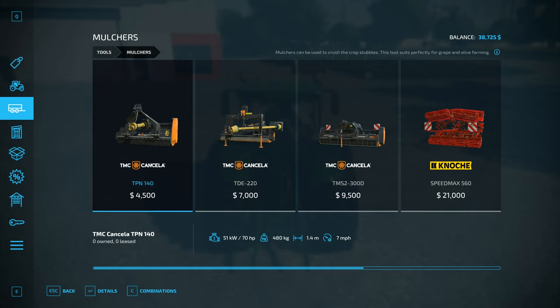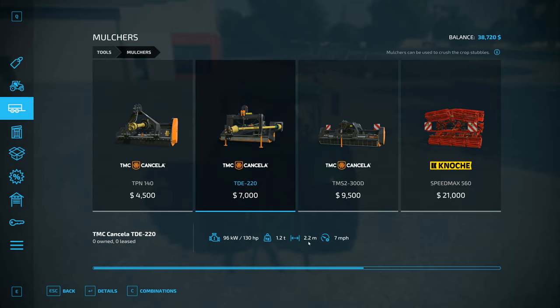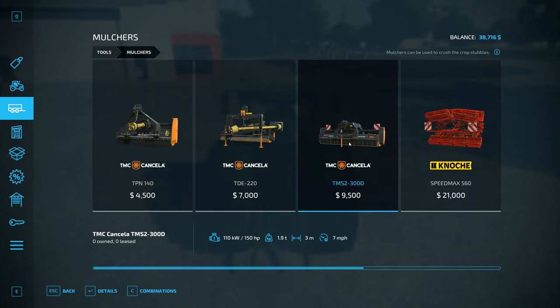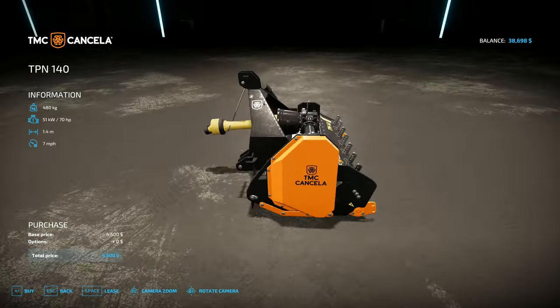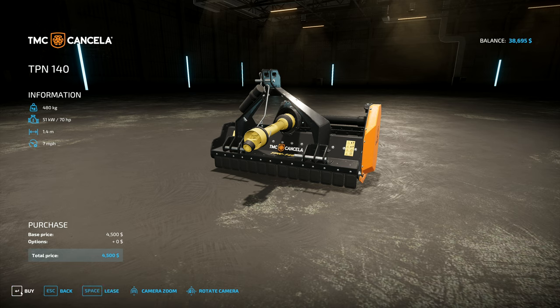Here we have the mulchers. We've got one at $4,500 which is 1.4 meters wide - very small. This one is 2.2 meters wide and unfolds out the back of the tractor - it works quite nicely, I've already tried that one. Then you've got a 3 meter one at $9,500. This one is cheaper still though at $4,500. I kind of want to get that one because it might allow me to get the spader as well.